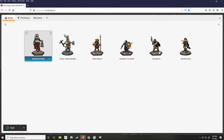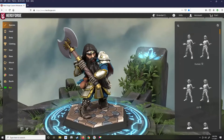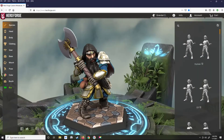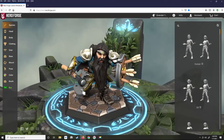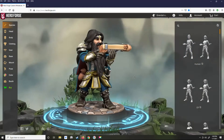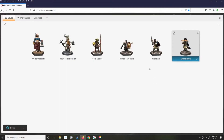The nice thing about it is, once you have created your basic character, you can then alter their equipment. Grendel here, my main character — his primary weapon is his two-handed battle axe. But he also has a shield and a regular hand axe, and a crossbow when he needs it. So I'm able to quickly model, using the same figure, three separate tokens that I can quickly swap to as needed in the adventure.